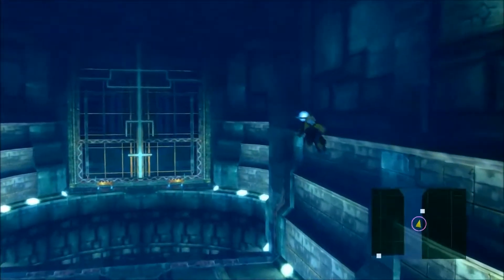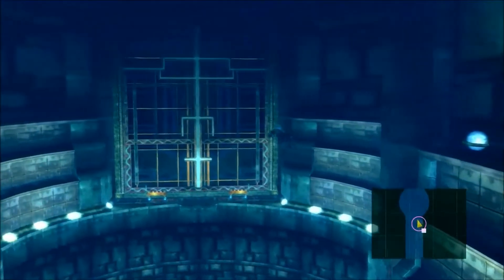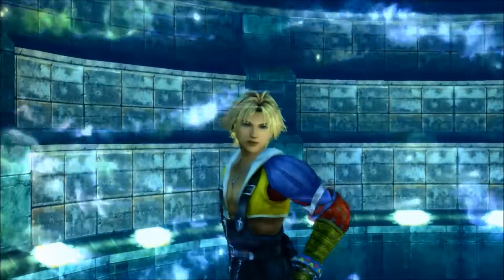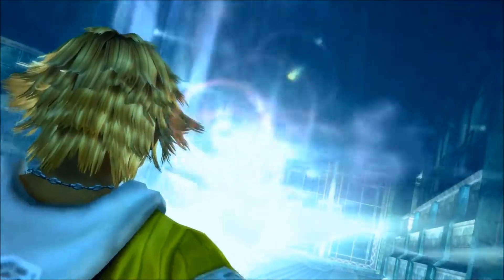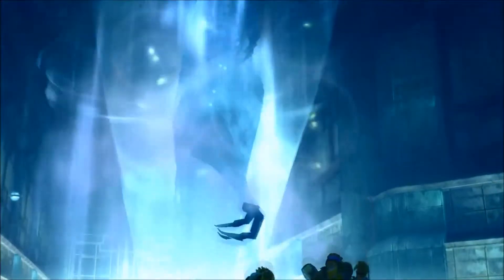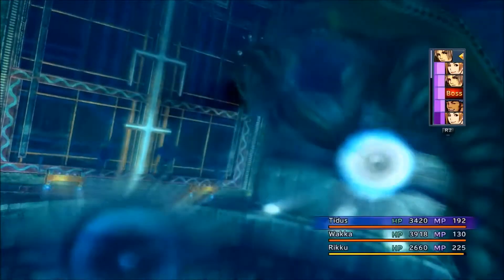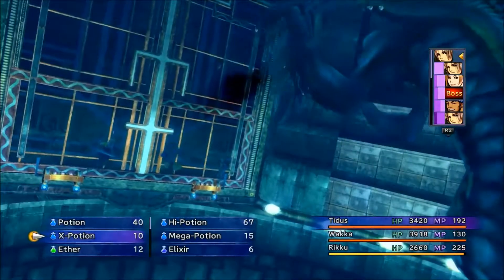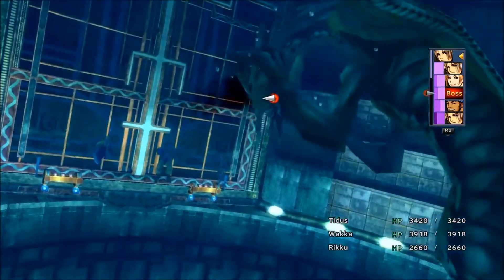Just keep moving onwards. Pyreflies - I think they're pyreflies. I don't know what pyreflies would be doing underwater though. Boss fight - very easy boss fight, if I remember correctly. I think the phoenix down will do 99999 to it. An X-potion, I think, will kill it in one go. But before we do that I've got a couple of turns I can use.